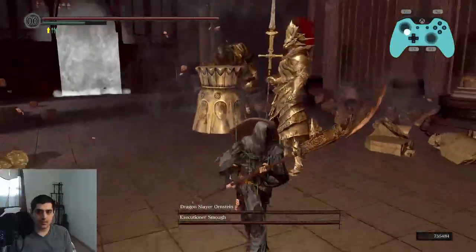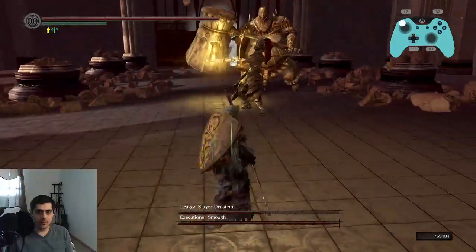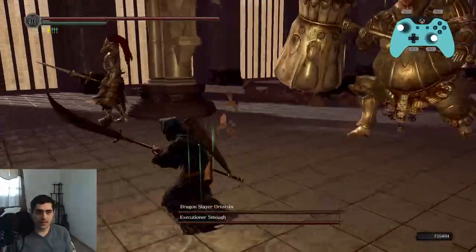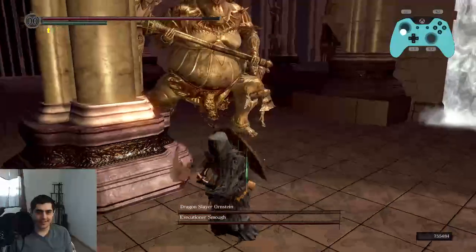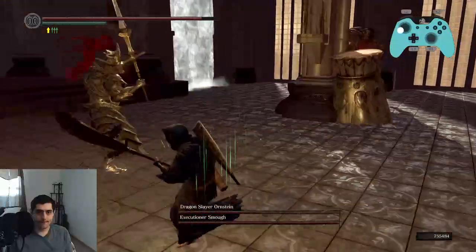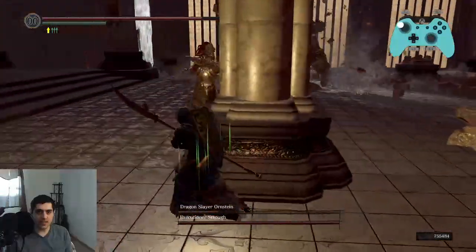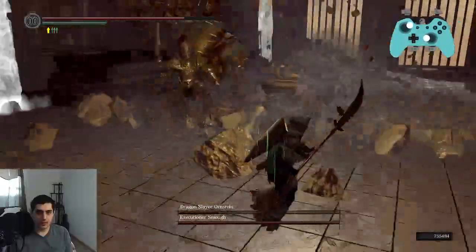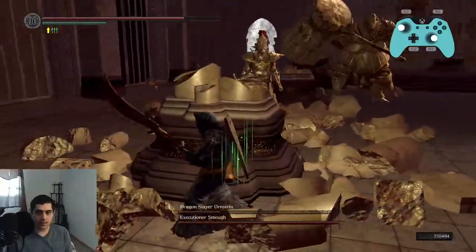If we miss, that's fine. Just make sure you don't get pumped. Wait for him when he dashes. Of course I make mistakes while recording. Him standing still — if you hit him with a rolling R1, you can follow it up with a regular R1 if he's standing still, and that will stagger him so you can do another attack, as long as Smough is not close.